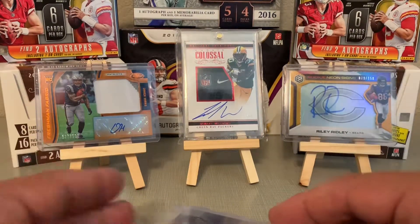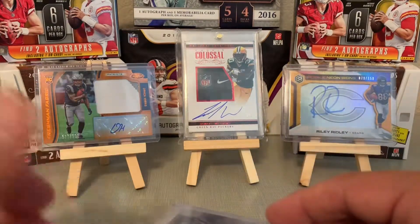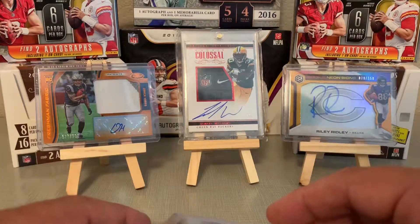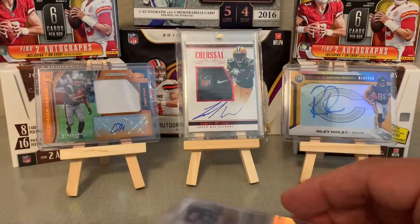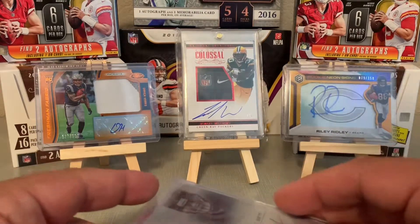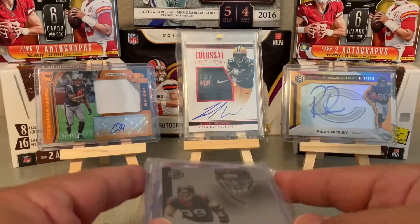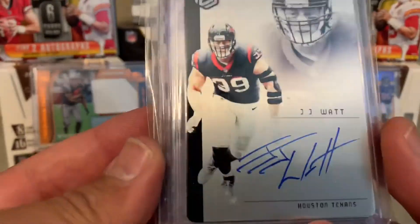You're probably not going to get the premier teams — the Chiefs, the Cowboys, Bears, Browns, Cardinals, Broncos, Steelers, Raiders — popular teams or teams that have a lot of hits on the checklist tend to go pretty quick. But then there are other teams that kind of sneak in there, and if you've been breaking for any amount of time, you'll know that sometimes teams can sneak in.